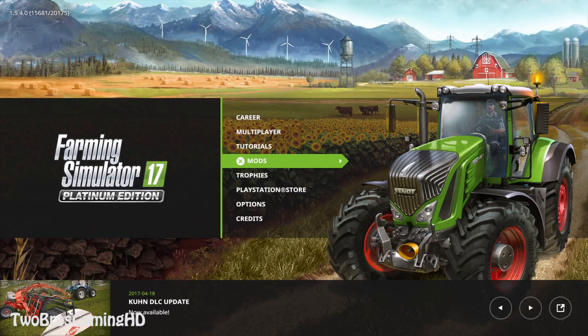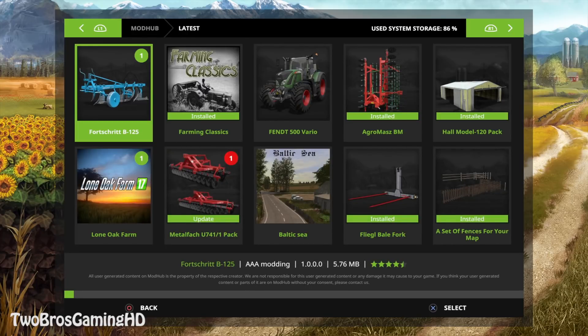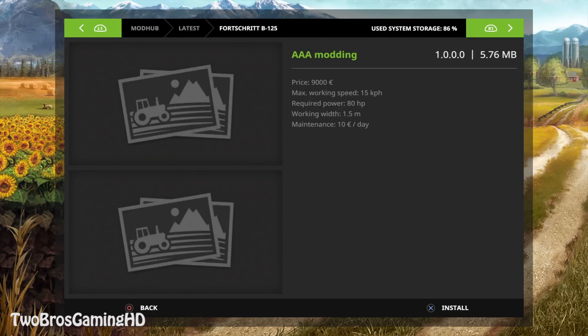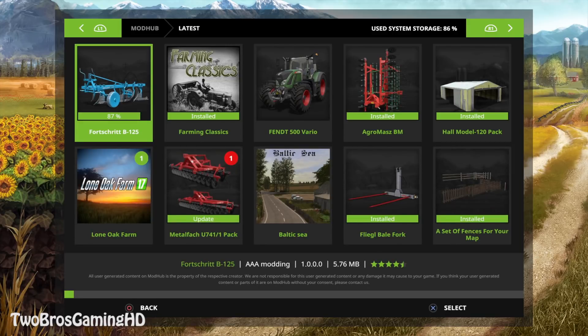As you can see on the thumbnail and the title, we're going to showcase a new mod today. It is the Fort Shrith B125, a plow from AAA Modding right here. The price on this plow is 9,000 euros. The max working speed is 15 kilometers per hour, it requires 80 horsepower, and it has a working width of 1.5 meters. The maintenance on this is 10 euros a day, so it's not that expensive for a plow.